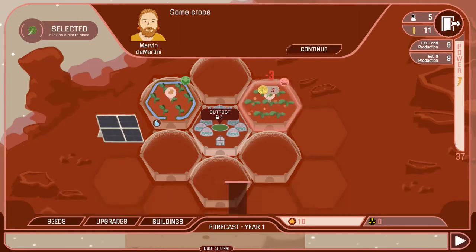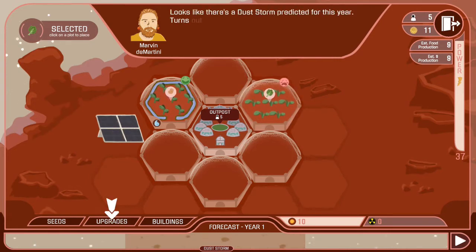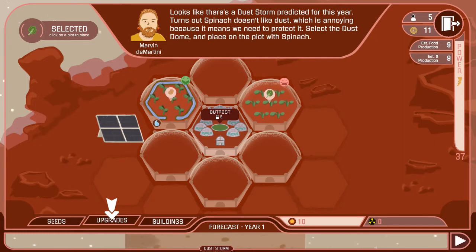You have various crops that you can plant, and you have to protect those crops from various weather conditions that can hit you on Mars, such as solar flares, dust storms, radiation, cold snaps, earthquakes, and rock slides — there are a lot of things.